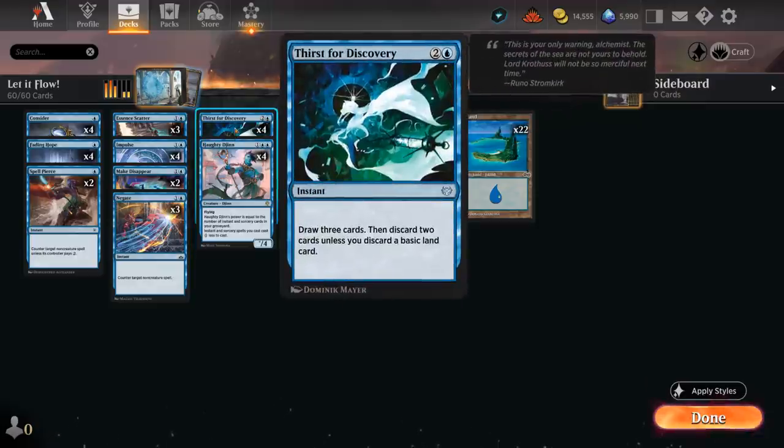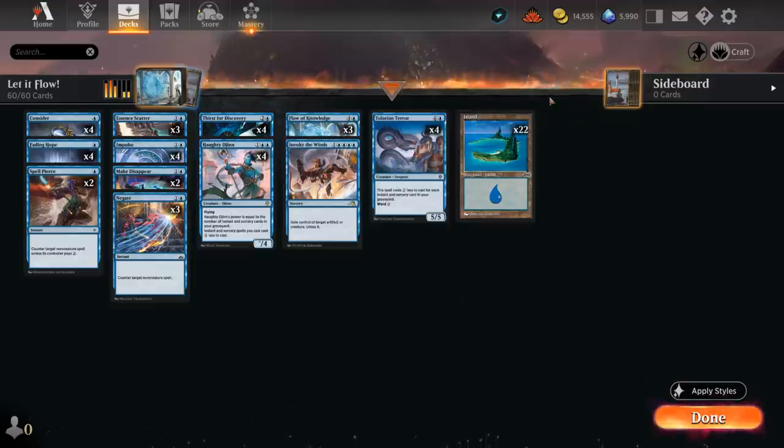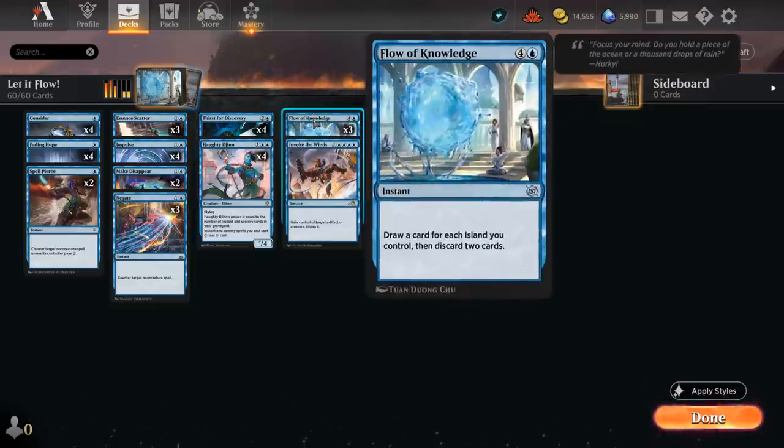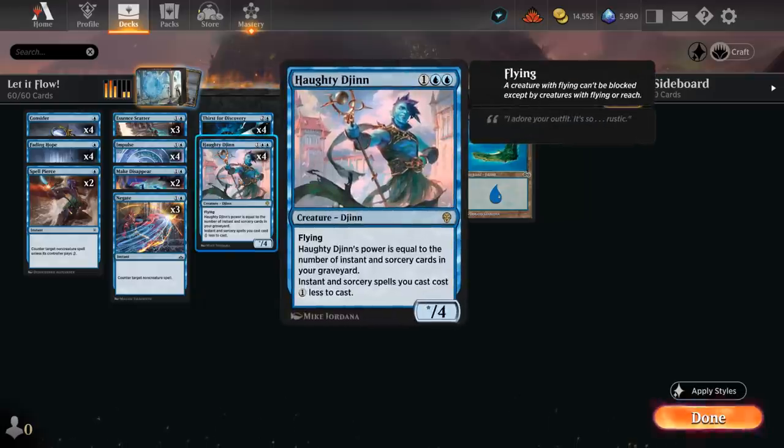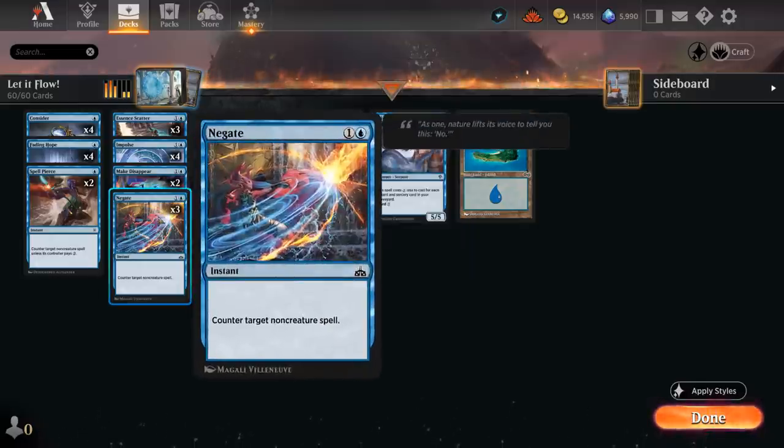We already have Thirst for Discovery which wants us to play a ton of basics, so no fancy lands in the mana base — not even the channel land. Flow of Knowledge turns into a five mana draw five, discard two, but as the game progresses it will only get better. You can potentially cast it for four mana if you play a turn three Haughty Djinn, but typically you want to wait to deploy Haughty Djinn until you can protect it with a counterspell like Negate or Spell Pierce.